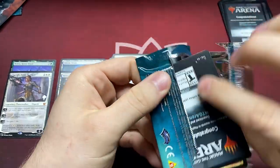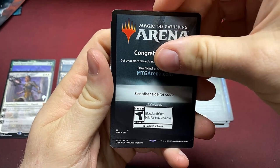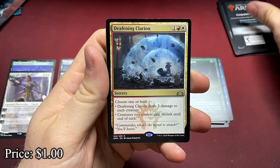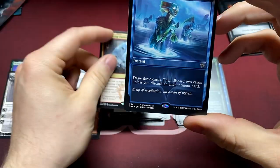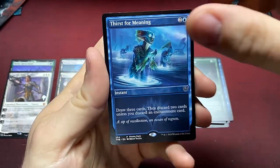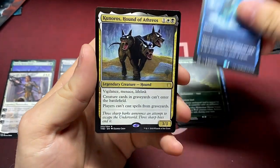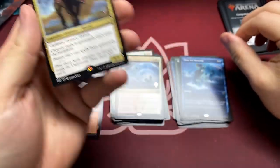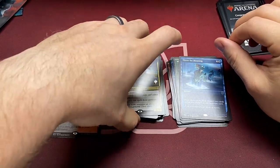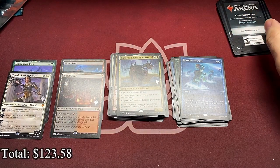I think the Arena codes give you packs, so I think you can use as many as you want. We got Deafening Clarion — another good board wipe. Thirst for Meaning, and our last shot: Uro? It's a rare. Kuneros, Hound of Athreos. Everybody likes a mean old Kuneros. That was pretty fun — lots of good cards for three-card packs, not bad.